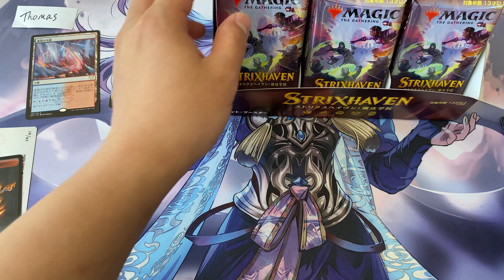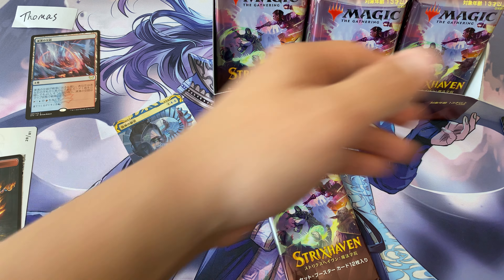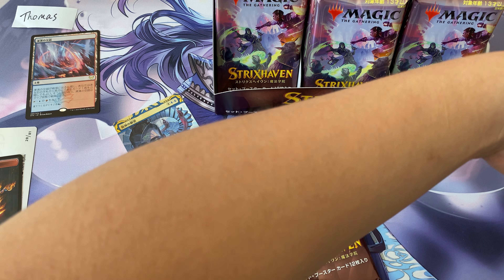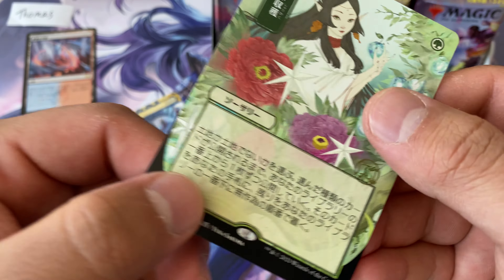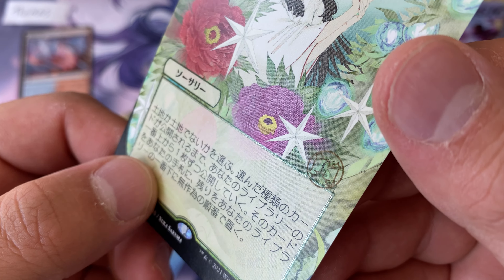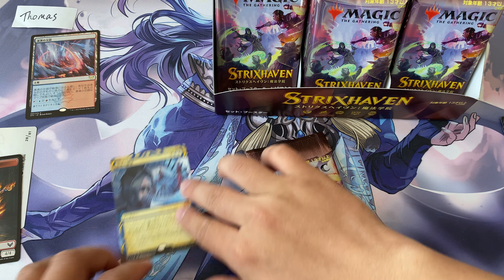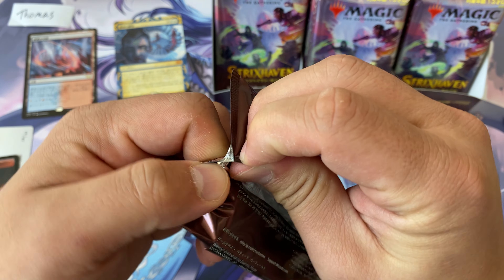I do have an etched foil mystical archive here just to compare. The etched foils are collector box exclusive — you can get them from any collector box, any language. Here's an etched foil; there's that very subtle etch on the side. Wait, that's not even an alternate art. Let's actually get an alternate art before we talk about that.